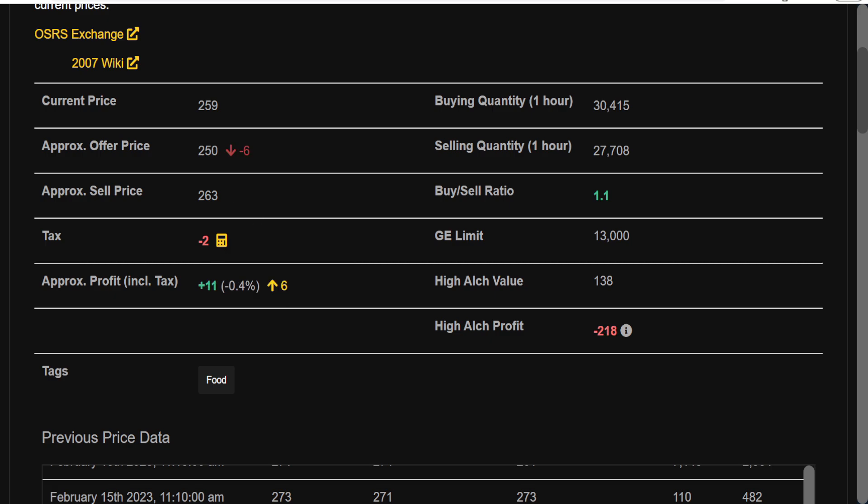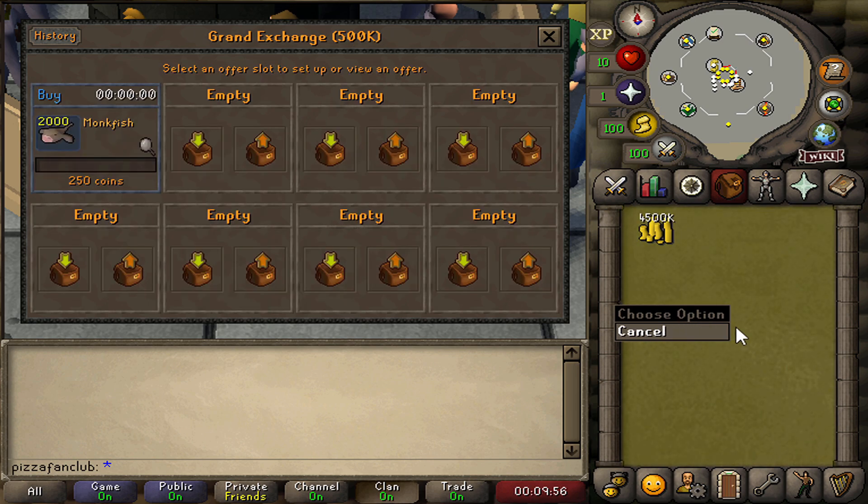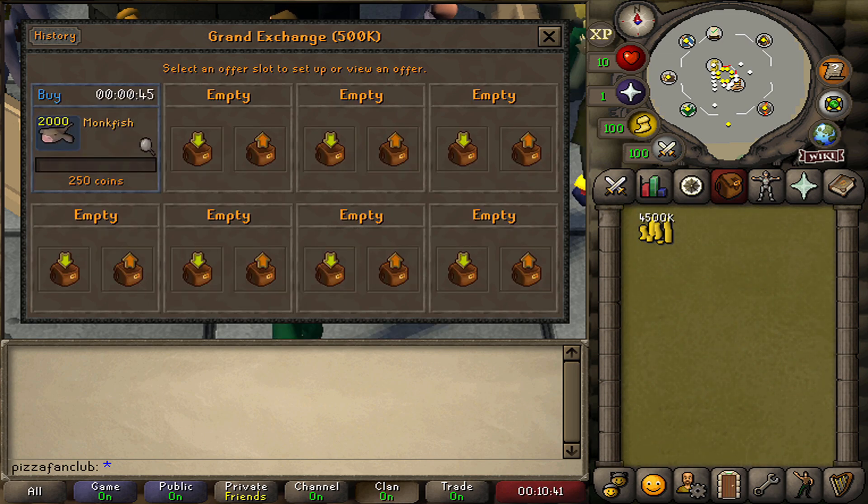With a little bit of luck, we should easily be able to make at least 250k flipping the Monkfish. In an ideal world, I'd want to list two full limits of this item, which would be 26,000 Monkfish, but that would cost about 6.5 mil, and since we're only flipping with 5 mil, we cannot do that. So I'm going to list 2,000 Monkfish, which is going to cost 500k, and we'll leave that offer in. Using the same exact graph rating strategy, I'm going to list 7 more items so we can fill up our Grand Exchange slots and flip 8 items in total.